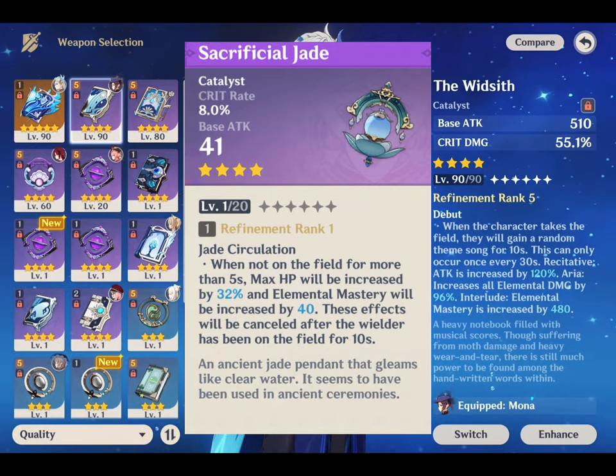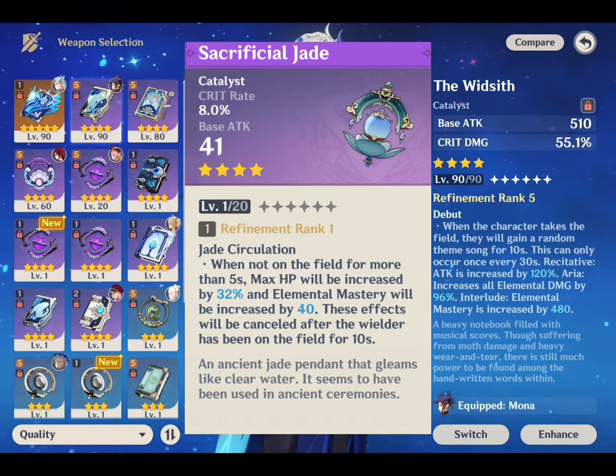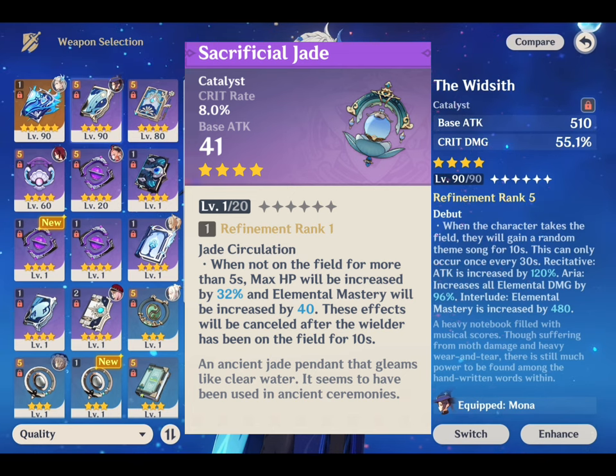The next weapon is Sacrificial Jade, obtained only from the battle pass. If you consider the battle pass a worthy investment, Sacrificial Jade is a great weapon for Nivellite. It raises several stats including two of the most significant ones: Max HP and Crit Rate. Crit Rate is the main stat ranging from 8–36.8%, and the passive boosts Max HP by 32–64% depending on refinement. It also raises elemental mastery by 42–80 points, which is useful for hydro reactions.